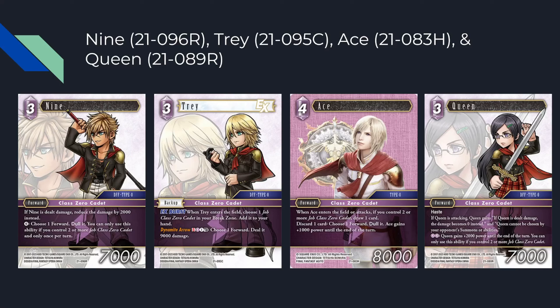This set, lightning now has Trey — a fantastic backup with EX burst: choose a job Class Zero cadet in break zone, add it to your hand for three CP, and also has an S ability that deals 9k damage. Queen is surprisingly good; we've never had a good Queen and this one is like, haste forward — when she attacks she's basically unkillable, cannot be chosen by summons or abilities and cannot be dealt damage, but only when attacking. The Ace draws you a card on entry, which is good.